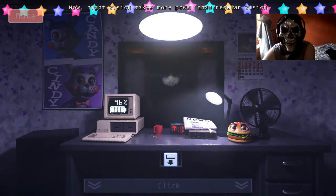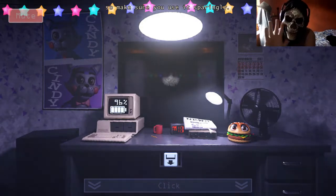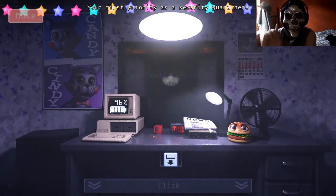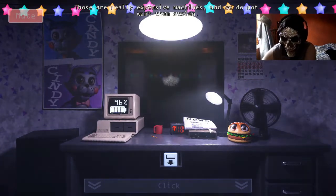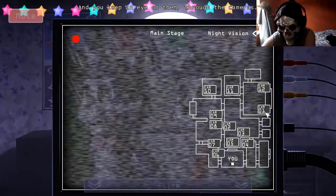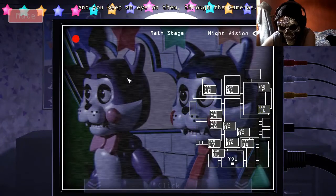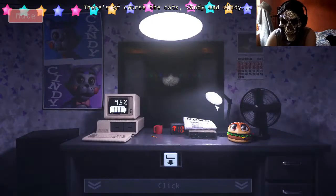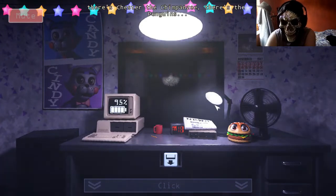Night vision takes more power than regular vision, so make sure you use it sparingly. Your first priority is - I must also say that we won't need it for the first night. Those are really expensive machines, and we do not want to install them - and you keep an eye on them. We have quite a few animatronics here: there's the cats, Candy and Cindy. There's Chester the chimpanzee. There's the penguins. Just lots, I tell you.